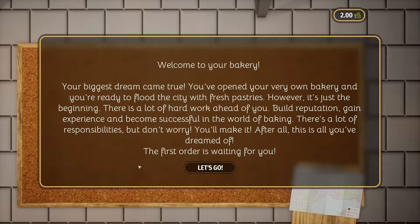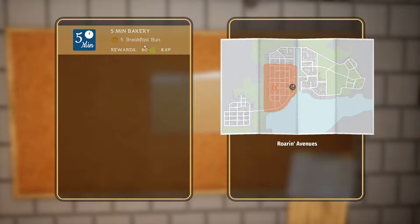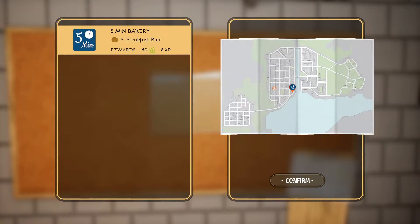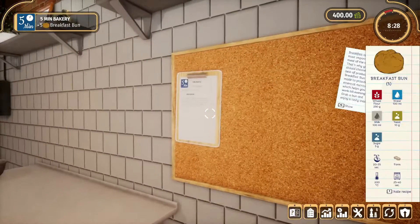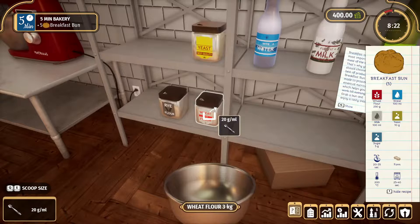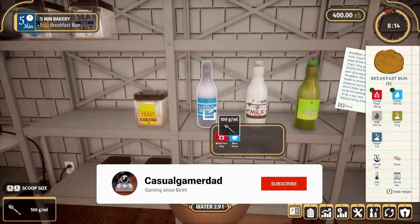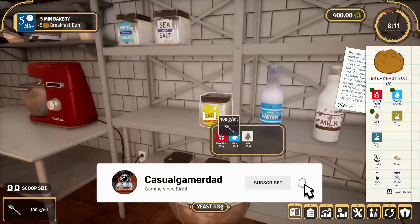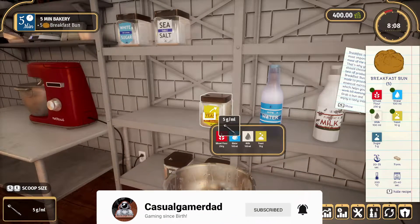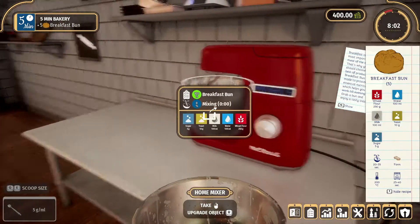First order — we've got five breakfast buns for the five-minute bakery. Let's pick it up, get our bowl. We're going to need 250 grams of wheat flour, 100 water, 100 milk, yeast, and five sugar. Put our bowl in and start mixing.